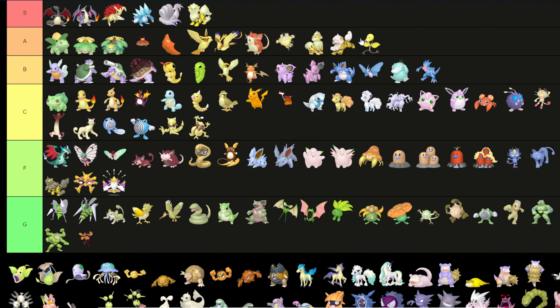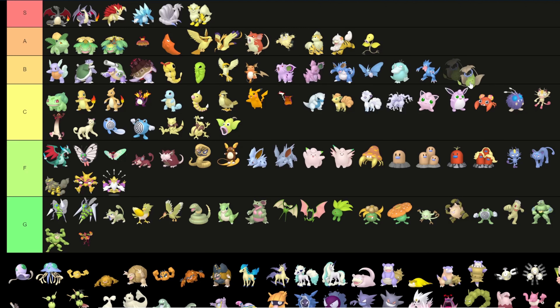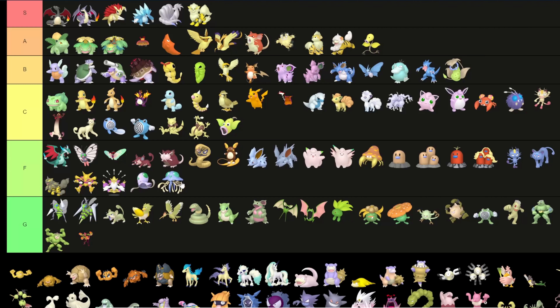Bellsprout I do like — I'm gonna put Bellsprout in A. The shiny just takes away the green and it's mostly yellow, which I like. Weepinbell is pretty much the same so I'll put it there too. I'll put Victreebel in B because I do like it a little bit better than the regular coloring.